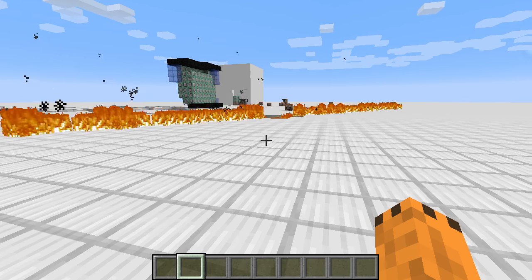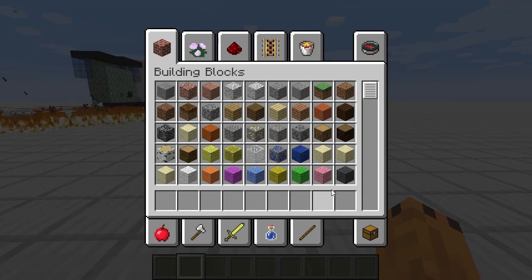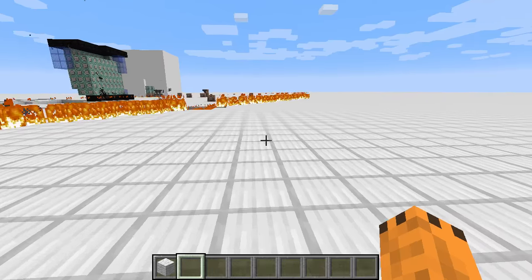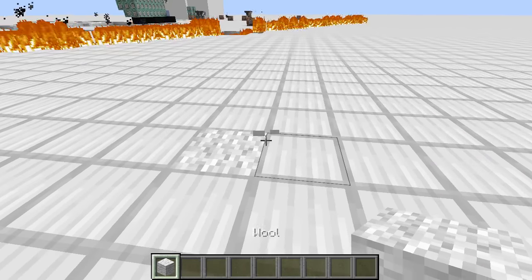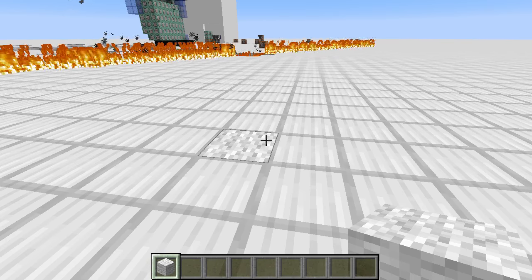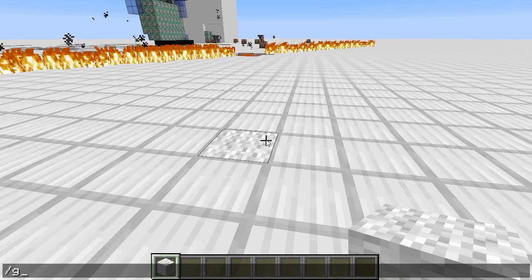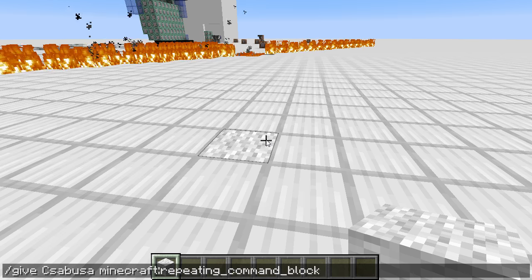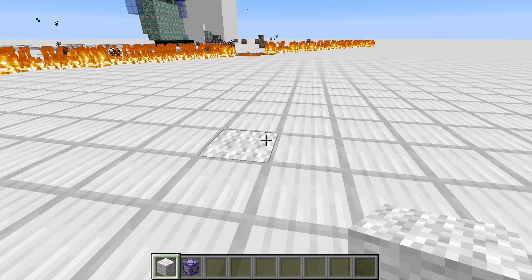Na, de megmutatom. Tehát, mondjuk én azt szeretném, hogyha gyapjúra lép a játékos, akkor meghal. Csak ilyen kedvesen. Le kell kérnetek egy ismétlős command blockot. Give, name... és ez a repeating command block, az ilyen lila színű.